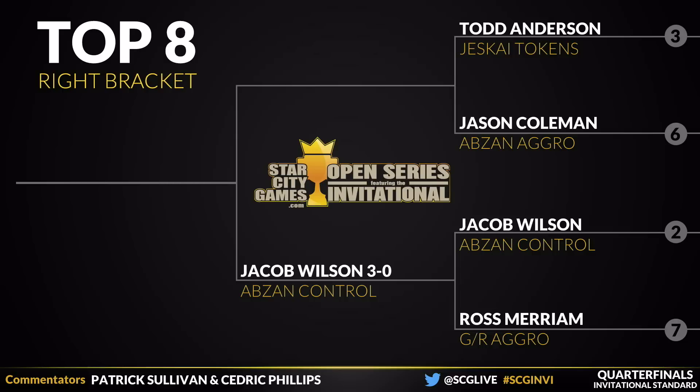I thought Ross was going to get that third game — it was looking good with a turn-three Zurgo on the play, but the topdeck Drowning Sorrow from Jacob shut the door, and the other two games were not very competitive. I'm not sure how that matchup typically plays out, but it feels like Jacob on control is just going to win more often than not. Ross needs Jacob to stumble in a big way. The four and five mana plays in Ross's deck didn't get much opportunity in the face of Hero's Downfall and Ultimate Price. Ross never drew Stormbreath Dragon — maybe his best card in the matchup.